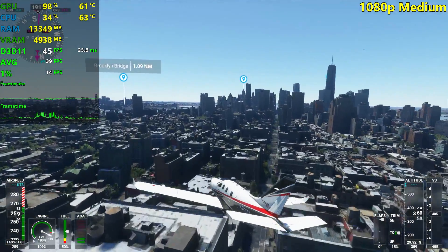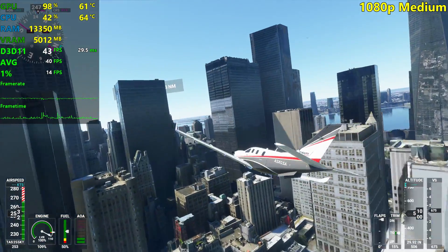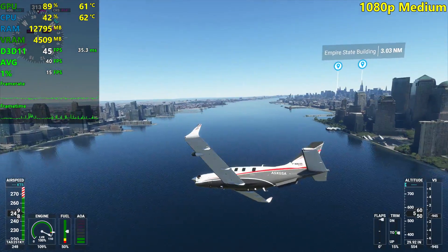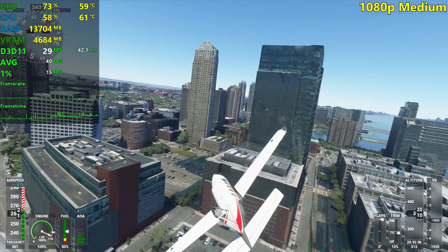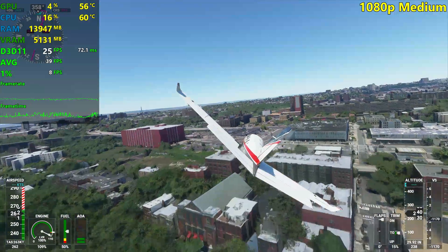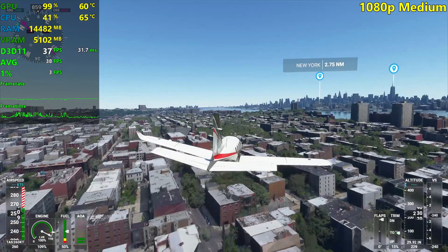This is quite impressive for New York. As I told you, this is the most demanding city in the entire world map. It's good that we're getting 30 plus FPS still at medium settings. I was expecting it to drop into the high 20s whenever we approach the ground, but it seems to be very playable. I'm not gonna say smooth because there's a lot of stuttering, but it's definitely very playable. That's a massive, massive stutter — God damn it. I will still play on medium settings, but just keep in mind that these freezes will happen if we fly too close to the ground in very, very dense city areas. 1% lows of 3 — that's absolutely crazy.